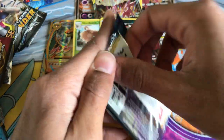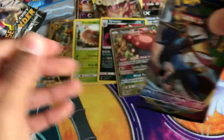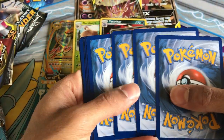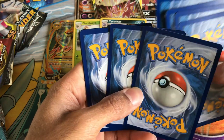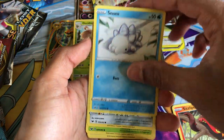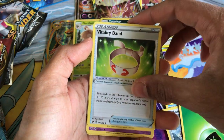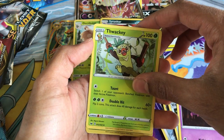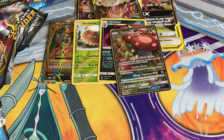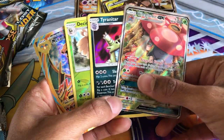And then the last Sword and Shield pack. Last pack has Rookidee, Sizzlipede, Snorunt, Morrowile, Gossifleur, Energy, Utility Umbrella, Haunter, Thwackey, reverse hollow Roselia, and the regular rare Clobbopus. So those were the four lucky cards in this box — I hope you enjoyed it, like, comment, subscribe and stay tuned next time.